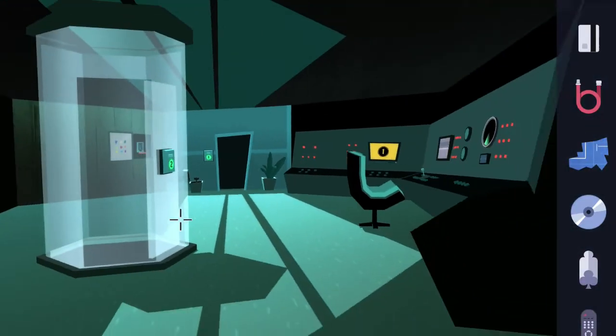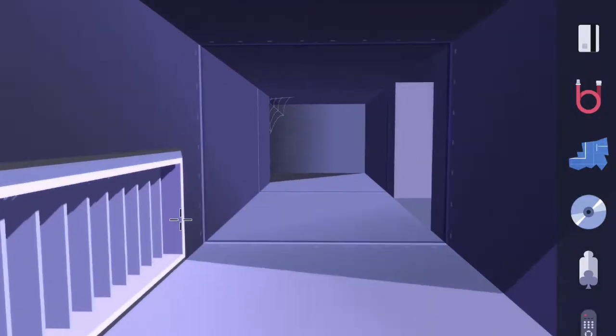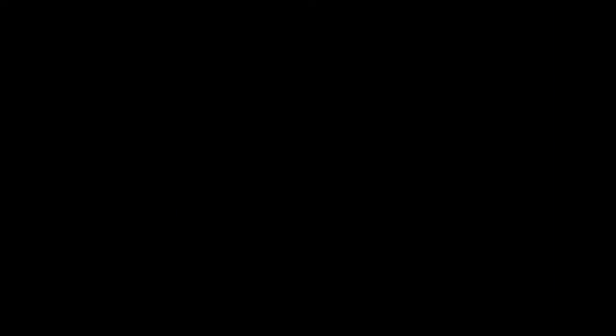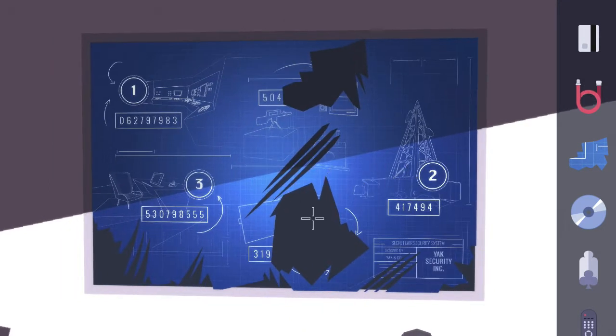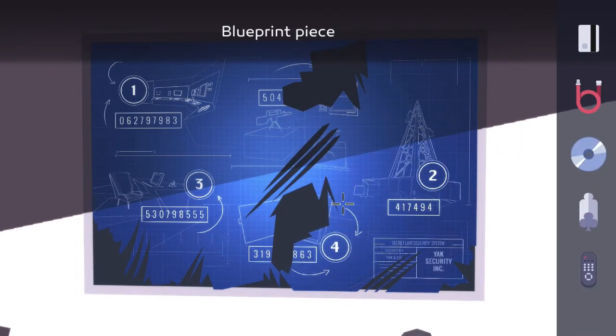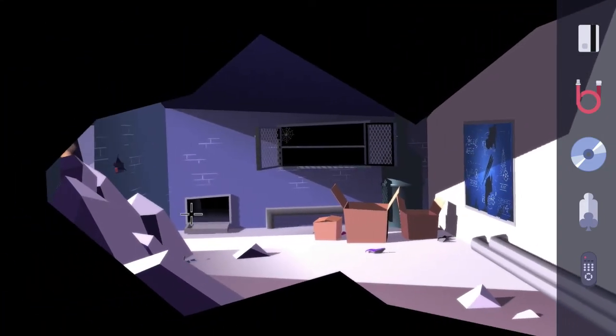Head all the way back to the room that we started in. Interact with the blueprint on the right wall and go ahead and put that blueprint piece in — as you can see we are missing one more right here.